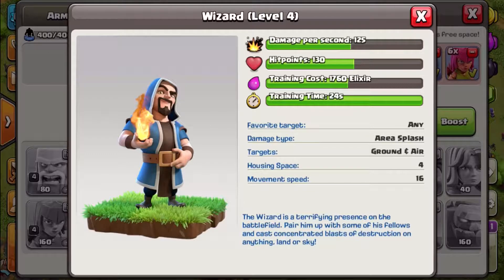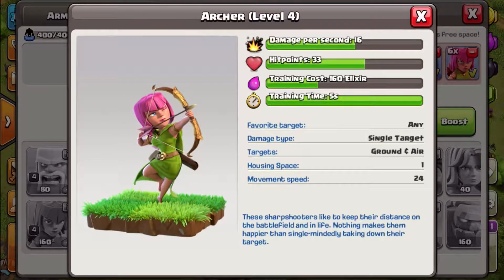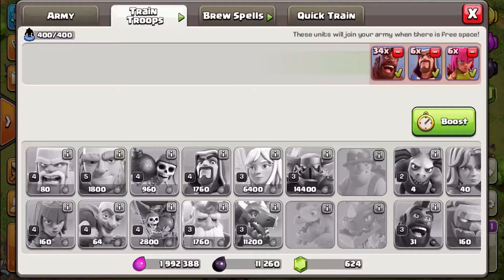We're also going to have six Wizards. This is just in case the Hog attack fails — we're going to use those to create a funnel for the Barbarian King and help get him through the walls to the Town Hall to hopefully seal a definite win. And then just a few Archers, used to take out the Builder Huts at the corners of the base, just to make sure that we don't run out of time.